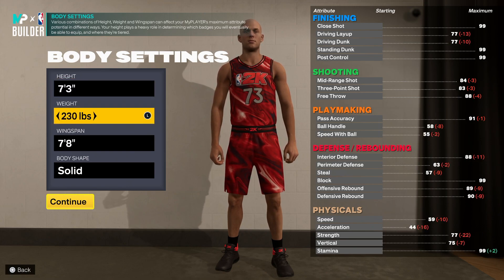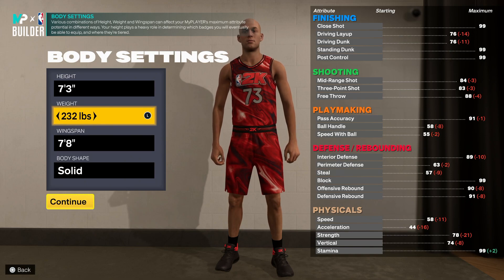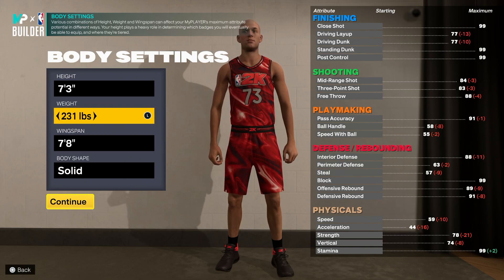People are like, we gotta make the Wemby build. Well, you really can't, right? You can only go up to 7-3.